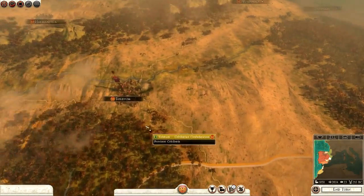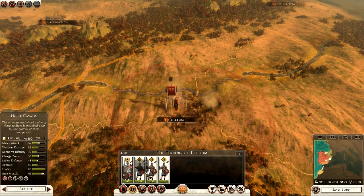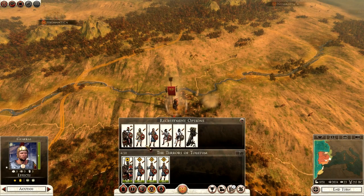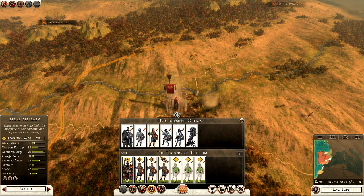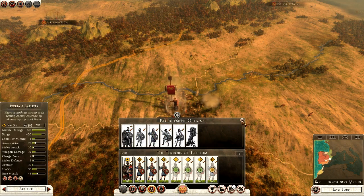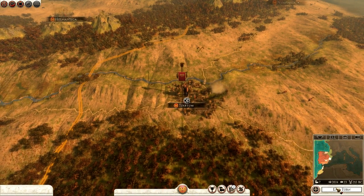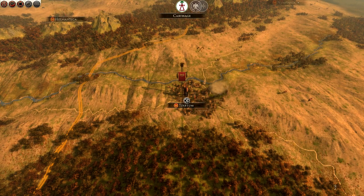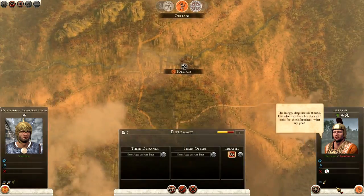The third army in Toiletum currently has three spearmen and a general — we want to get some swordsmen, so we'll recruit three swordsmen and another unit of spearmen. I'll end turn and play the waiting game, skipping through the end turns fairly quickly to try and speed up the campaign and get a battle in if possible.